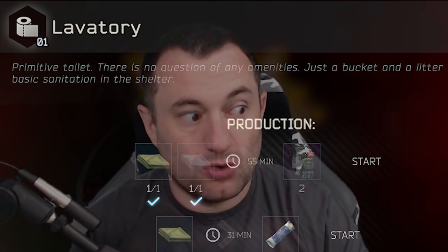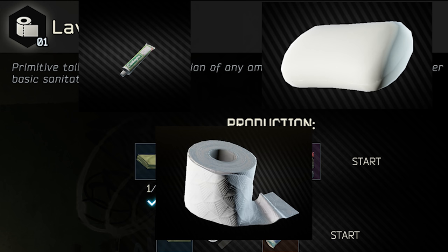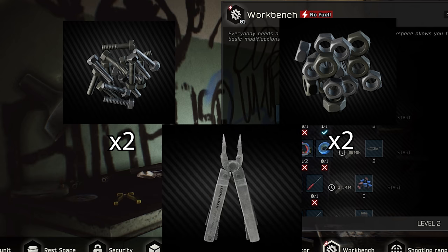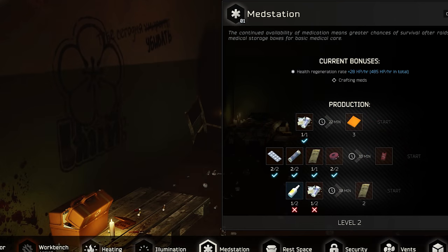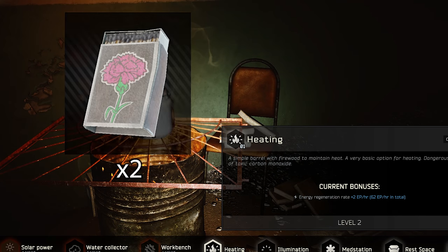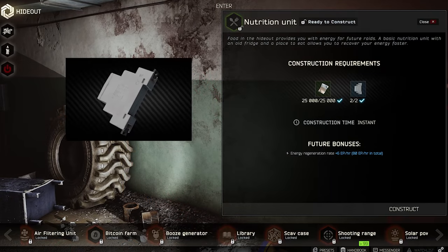For the hideout, there are a lot of items you need to get going. For the lavatory, you need one soap, one toothpaste — the green one, not the Orthodont — and one roll of toilet paper. For the workbench, you need two bolts and two screw nuts, as well as pliers and the multi-tool you can buy from Mechanic. For the med station, you need one pile of meds and one syringe. For heating, you need two matches. For the generator, you need a spark plug. For the nutrition unit, you need two phase relays. You're going to need four duct tapes for a couple of different modules, and then three more if you want to get your shooting range going — seven duct tapes total. And you need a measuring tape for security.